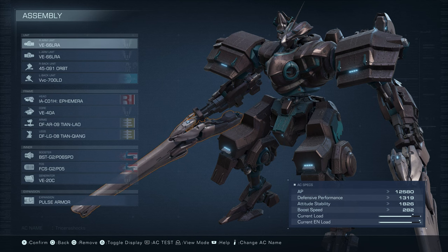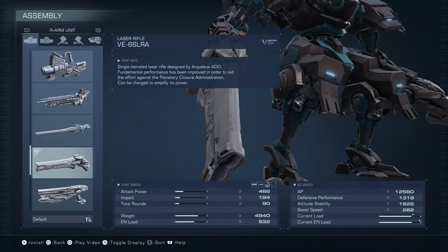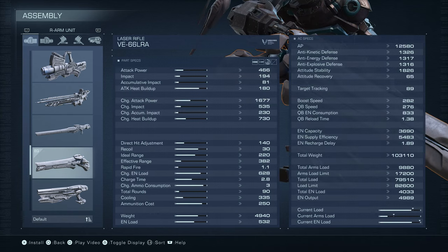Your back units are pretty much auto-aim orbit stuff. The right and left weapons are both the VE66 LRA laser rifle. It's got 466 attack power on the normal hit; you can charge it for 1677 attack power, but I don't really worry about that too much. I prefer just the overwhelming firepower — just shot after shot after shot.